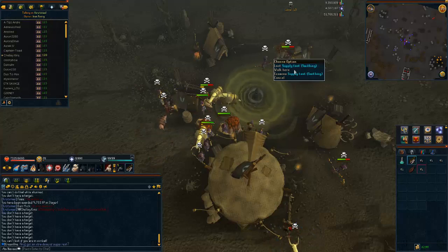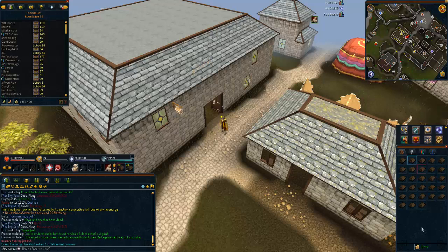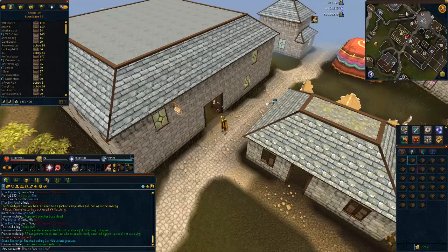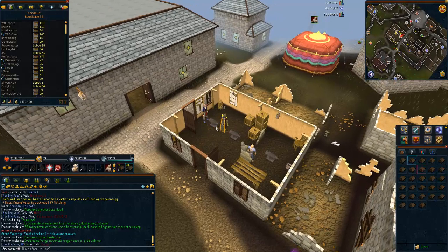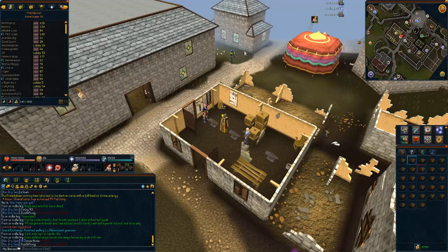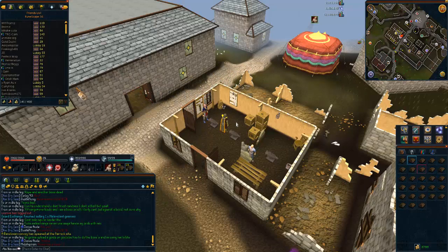If you aren't going to do the Wilderness Warbands method, or want to do both methods at the same time, that's fine. The first thing you'll want to do is find an anvil near a bank. I'm using the Varrock West Bank to get my bars out and using the anvil just slightly to the south. This is a very efficient method — I used it myself to get to level 99 alongside Wilderness Warbands.